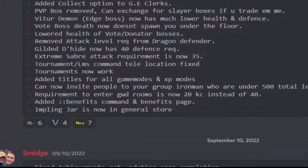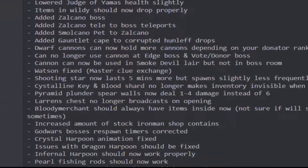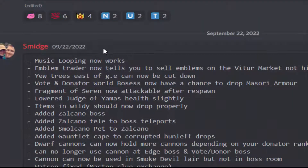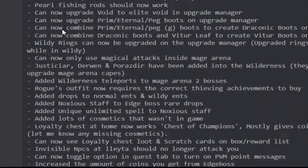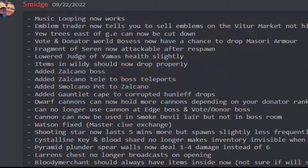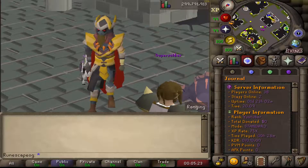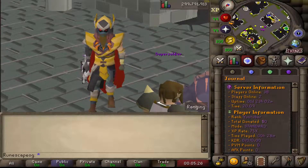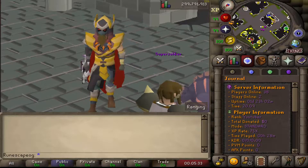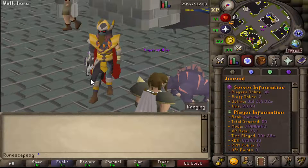I just want to show you guys the updates real quick from the last video. They've literally been updating the server almost every single day from launch, which is a great thing to see. Recently they did the biggest update on the 22nd — two days ago — with crazy fixes and additions. Virtua has also peaked at over 70 players online, which is insane. This is a brand new server that averages about 40 to 50 players on daily at all times. The server is doing absolutely fantastic — launch was great, everything about this server is great.